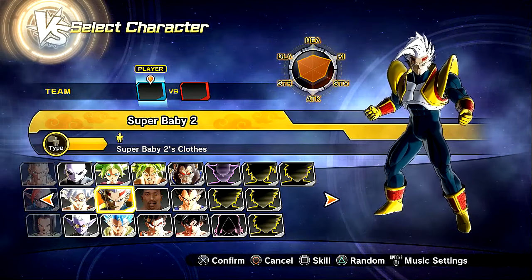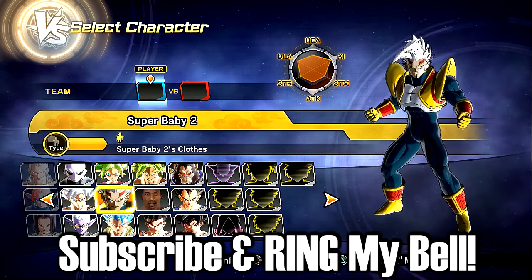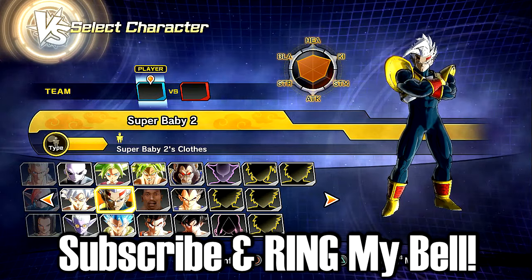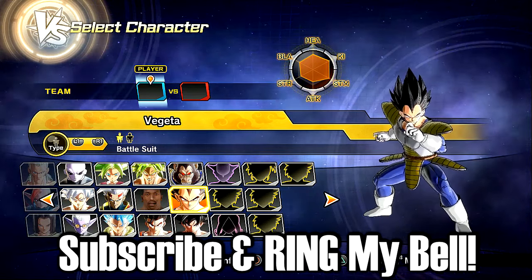Alright, what is up? This is SlowPlays back in some more Dragon Ball Xenoverse 2. So today, guys, we are coming back at it again with another anime-based transformation mod created by the homie Azura, and we got him! Base form, Saiyan Saga Vegeta.